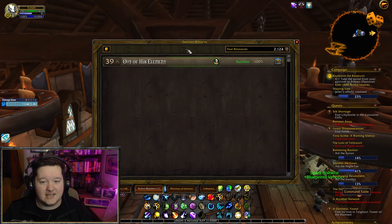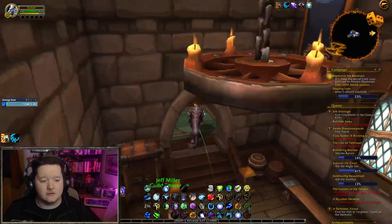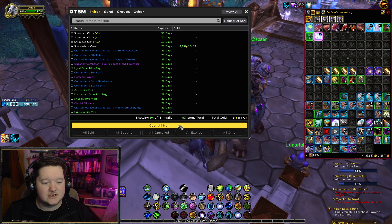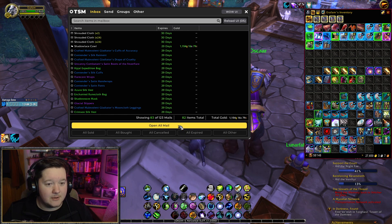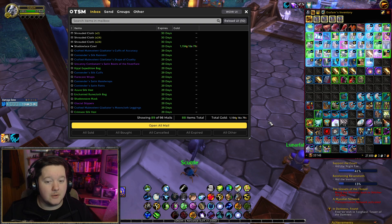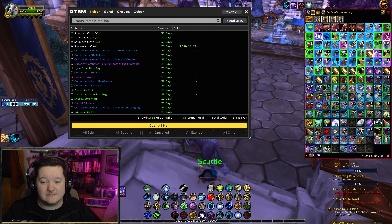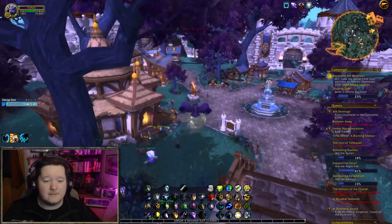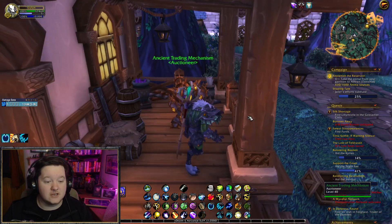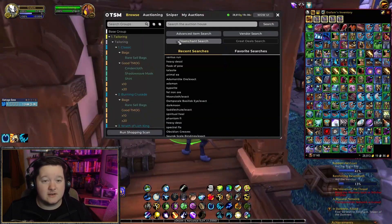First things first, I have my auction house at a garrison, and this is a really expensive thing — it's going to cost you about 100 to 200k gold to get set up. You need a trading post in your garrison at level 2 or level 3, then you need to buy all the parts to fix the robot in your trading post. You can buy these from the auction house or farm them — any mob in Warlords of Draenor will drop it, or you can get it from a few dungeons. Eventually you'll get the Ancient Trading Mechanism, which is basically an auction house.